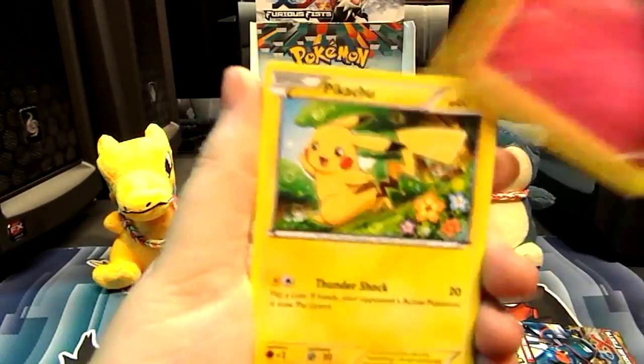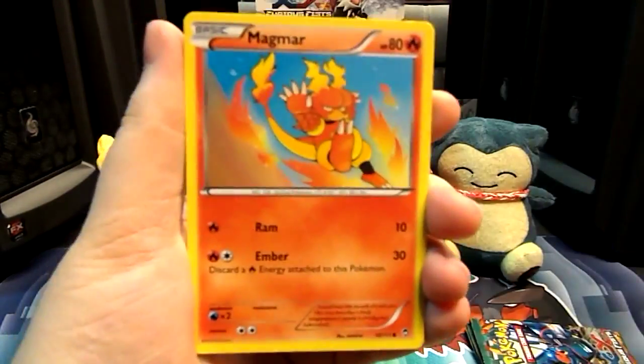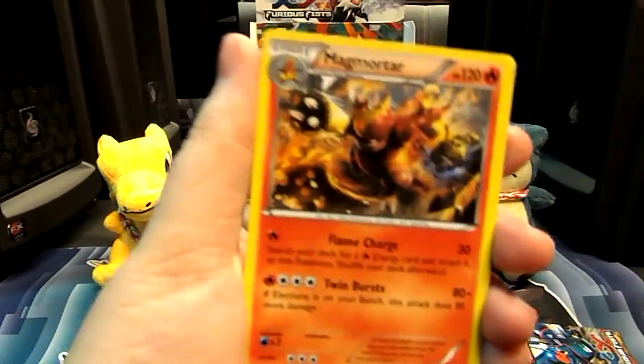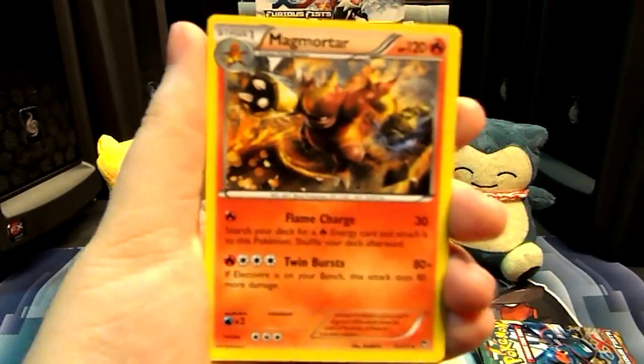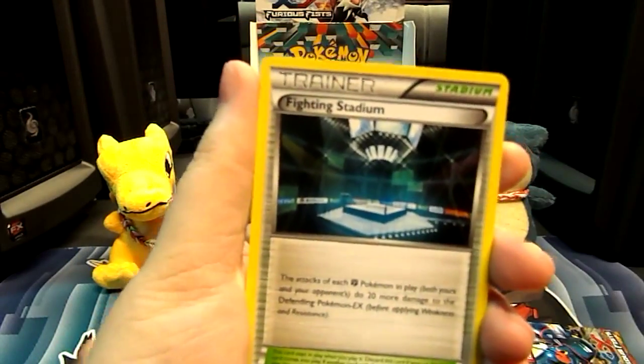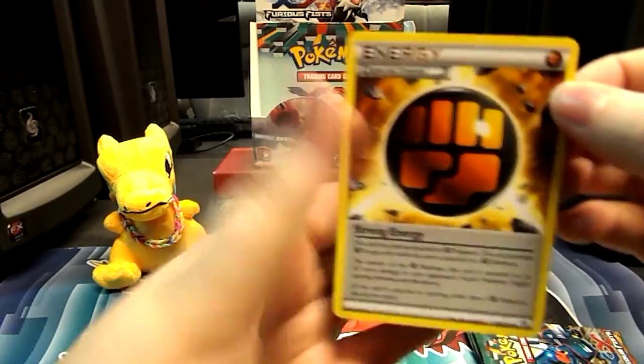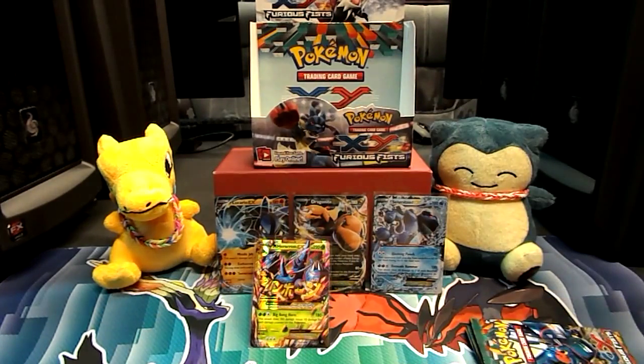Then we have Torchic, Clefairy, Pikachu, Magmar. A Reverse Landorus. And a Magmortar — and that's our Rare. Then we have a Fighting Stadium, another Pancham, and another Strong Energy. Yay! I think that's all my Strong Energy now.